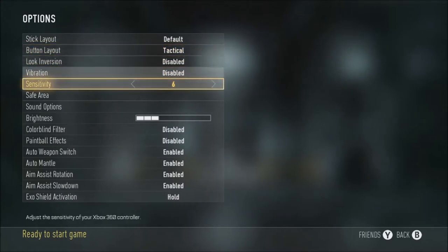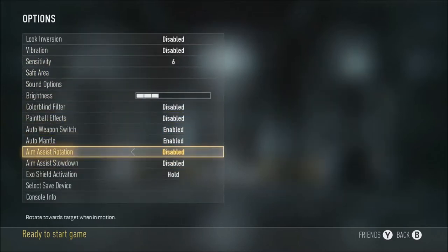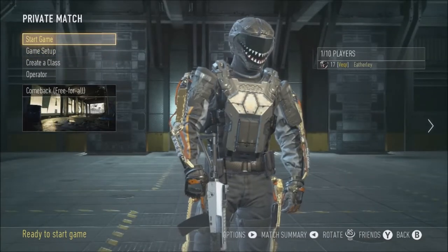I play in the tactical button layout, and I also have a 6 sensitivity — pretty random really. You can change it for different guns or your playstyle, but normally your aim assist is on. You want to turn that off for the game mode we're going to be playing. Make sure it says disabled instead of enabled, which it would normally be.